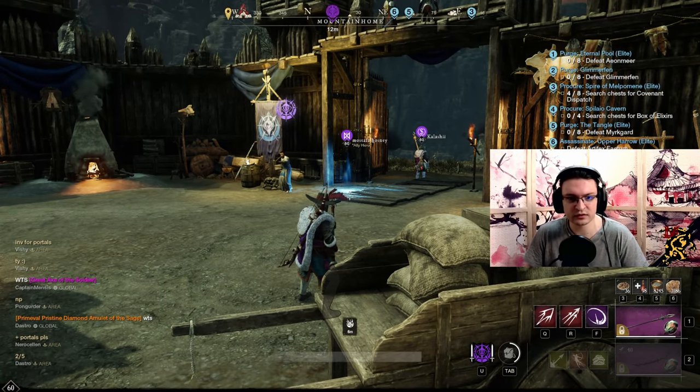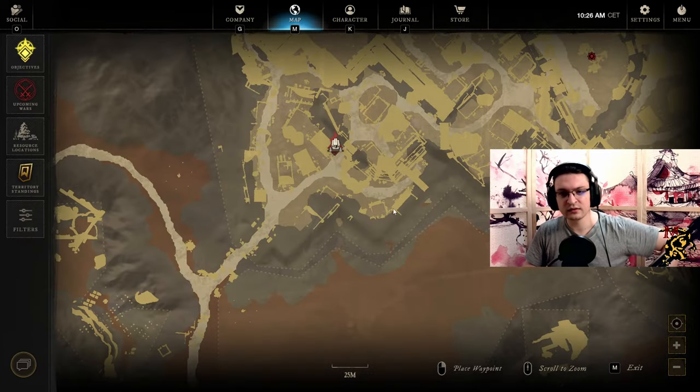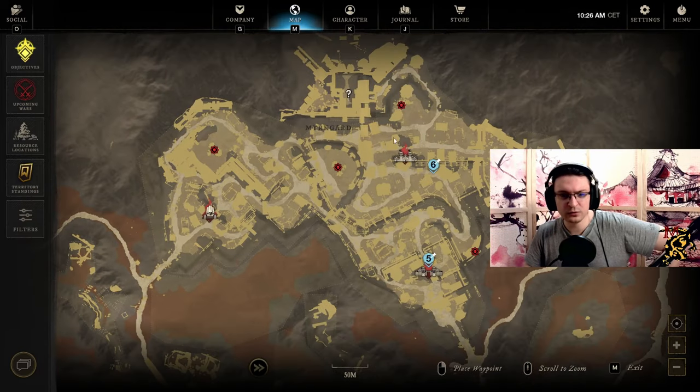So what do I do every single day? I do a mines run — very fast. You can do this solo, but I would highly recommend doing it with a group of up to 10 people. Don't do it with more, because elite mobs have a lower chance to drop obsidian gypsum the more players are attacking. You can do this comfortably with 10 people. Afterwards, I look for a portal run to get my amethyst gypsum and do a condensed milk run.